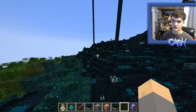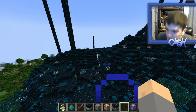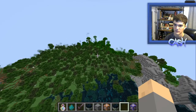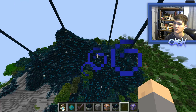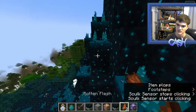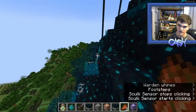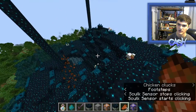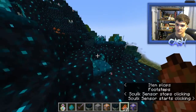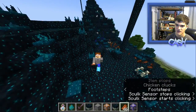I think that'll probably do it for today — we did quite the interesting stuff. It was very cool. We got to look at the Warden, the new Skulk stuff, and we also got to see the new Ancient City, which is super cool. Hopefully we'll get to be seeing some actual snapshots coming out of this soon, because this was an experimental snapshot — you have to download it yourself. Thank you all for watching. I hope you enjoyed this video of me checking out the snapshot. Make sure to like the video if you want to see me do this more often with the new 1.19 snapshots coming out. I will see you all next time. Bye!